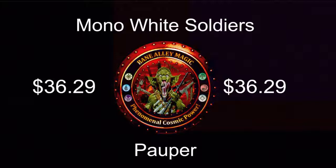Before we get into the deck, I'd like to talk about the Pauper format. If you don't already know, Pauper is a format where you can only play with common cards — no rares and no uncommons are allowed. Some cards have been banned, but otherwise almost every common that has ever been printed is legal in Pauper. Because all of the cards are common, you can build entire decks for super cheap. You can get this deck, sideboard and all, for $36.29 on TCGplayer right now — less if you happen to own any of the cards.